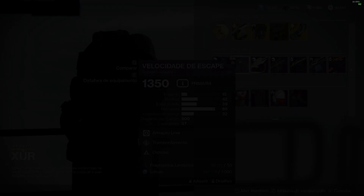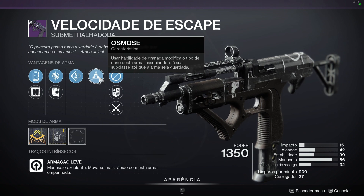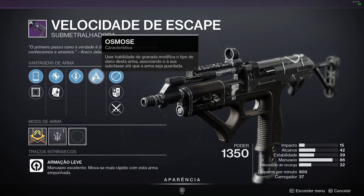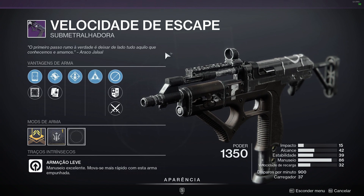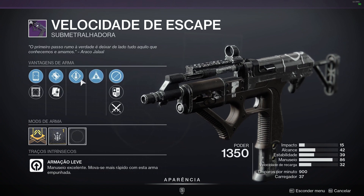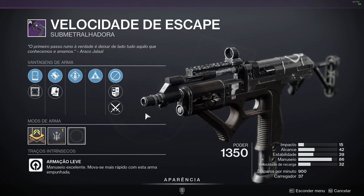Velocidade de Escape com Transbordamento e Osmose — apesar de todo mundo falar em Teia de Funil e tal, caso você não tenha uma Teia de Funil boa, qualquer arma com Osmose, principalmente uma Velocidade de Escape de 900 disparos por minuto, vai ser muito legal. Pra quem não sabe, o Osmose nas armas proca com todas as interações de armas de vácuo — com munição volátil e todo tipo de interação entre armas de vácuo e subclasse de vácuo. Caso você não tenha uma Teia de Funil boa, experimente essa Velocidade de Escape. Por ela ter Transbordamento, eu recomendo usar carregador de liga, porque você tem uma forma de recarregar automaticamente pegando munição — e jogando com uma SMG você não vai querer muito alcance mesmo.